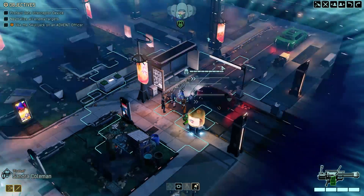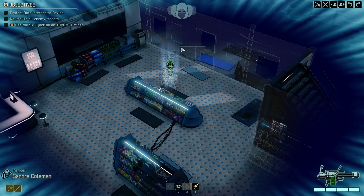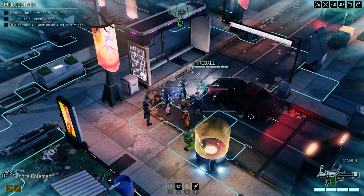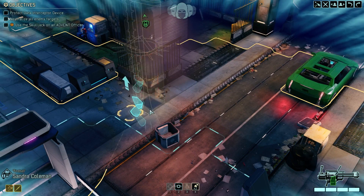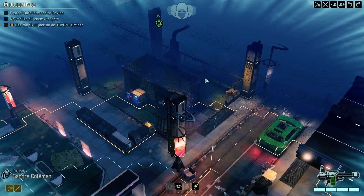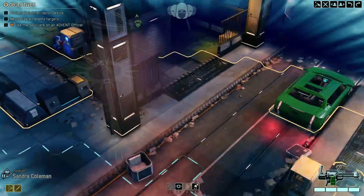Alright, and we are in. It looks like this is an interesting reversal of the standard hack or destroy mission — there is a data terminal over here, an interceptor data interceptor device that has a bunch of hit points, but the aliens are going to be trying to destroy it. So this is a time mission in a way, because we have to get there and kill all the aliens before they smash the device up. I suspect that once we're in range they'll probably prioritize us over the device, but to start off with we're definitely going to be on a bit of a time pressure. We can get all the way up here — that is hell of good cover. We won't do it here but we'll use it with the snipers.